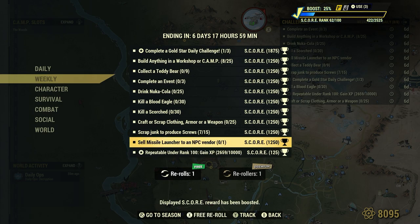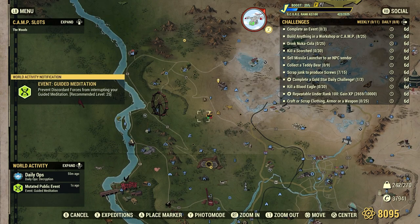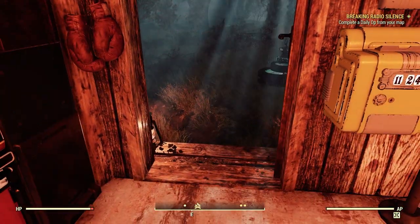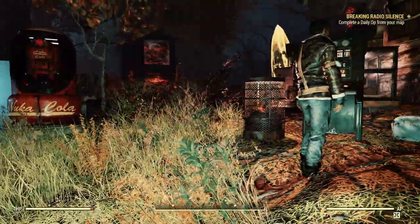Let's go ahead and start this off. Let's build anything in a workshop or camp — 25. You'll notice I have eight already done because we crafted some in our daily earlier and they counted. We can claim any old workshop on the map, or we can build anything in our camp, which is what we're going to do. A lot of people like to wait to add to their camp until these dailies or weeklies pop up, and there's nothing wrong with that.